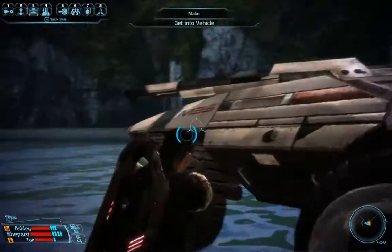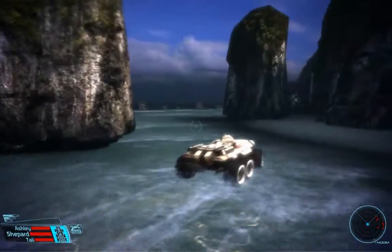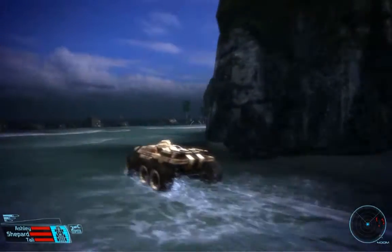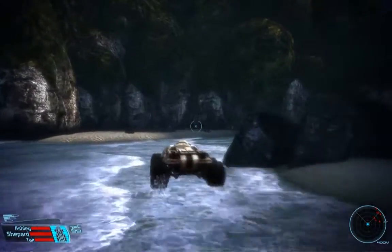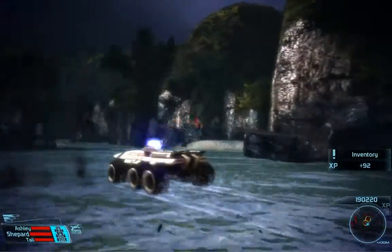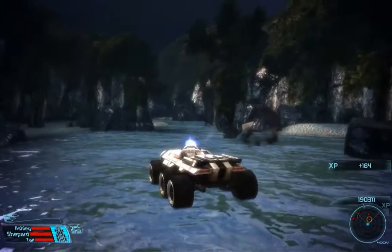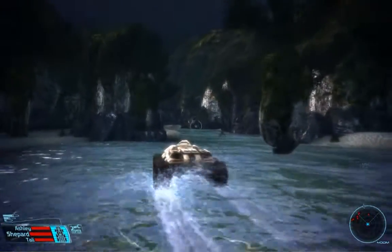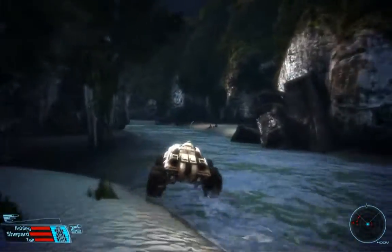The first part of this mission — basically the entire episode — is us taking the Mako from point A to point B. A couple of times along this path we're going to have to stop, get out of the Mako, and have a little firefight towards a switch that unlocks a door that we can then drive the Mako through.